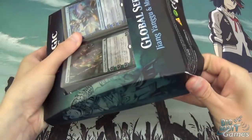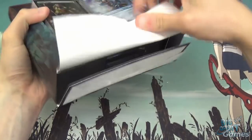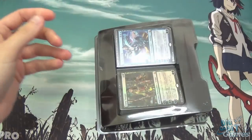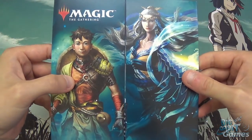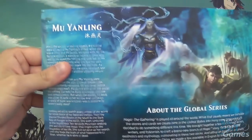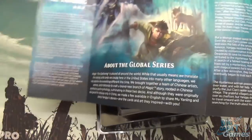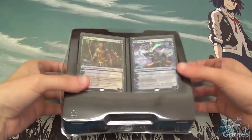Let's see what we've got in here as I completely destroy the bottom of this box. Let's take a look at the insert first — kind of cool artwork on them, a bit of a different style to what we're used to with Magic, but it's cool nonetheless. I've got info about the Global Series and also the two planeswalkers that are in the set as well.